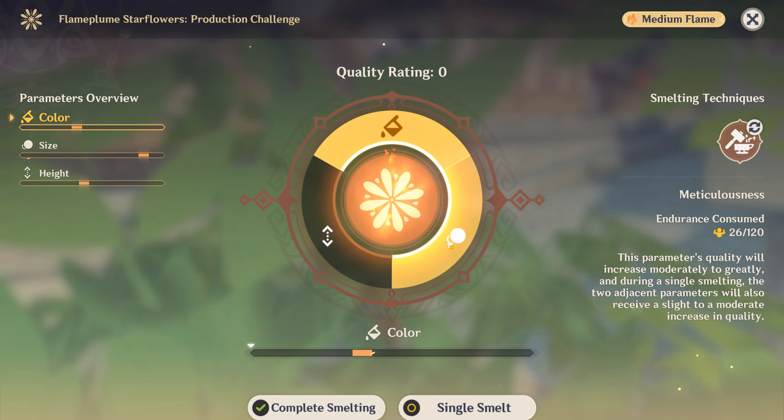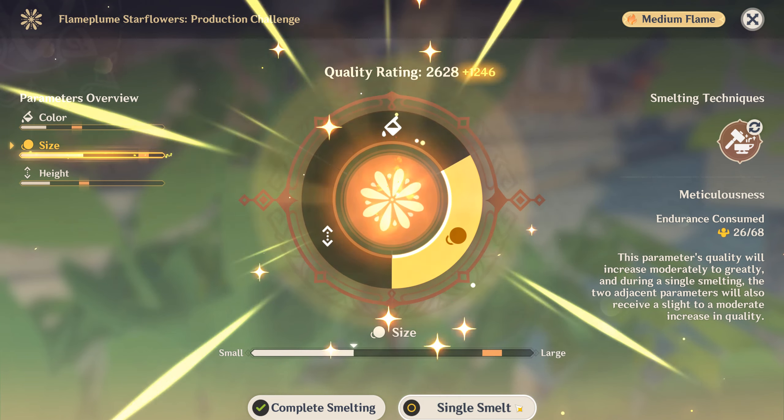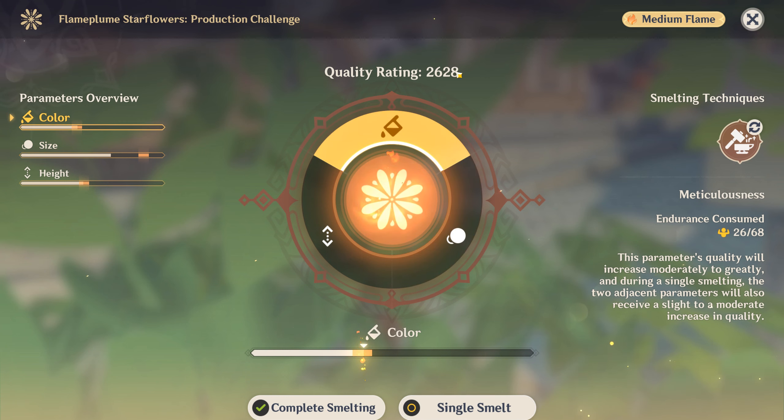So the best way to do it is start with the farthest bar, try and fill that one up, and you'll have this one here filled, this one here filled. And that'll let you get a higher rating and use less energy overall.